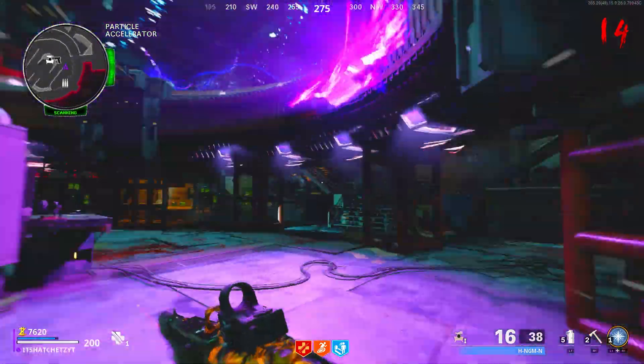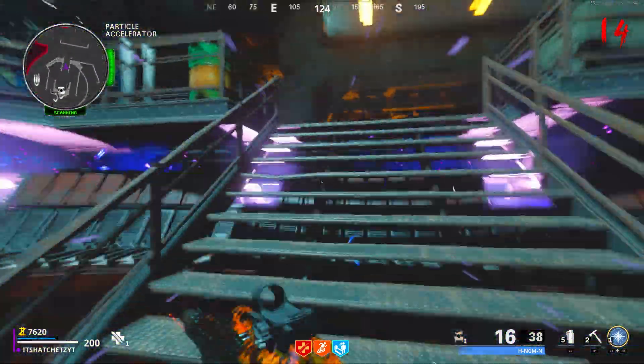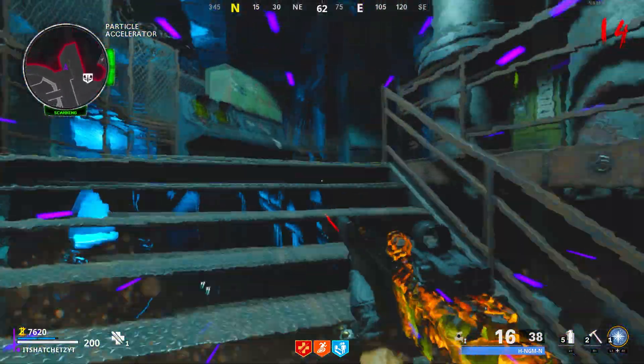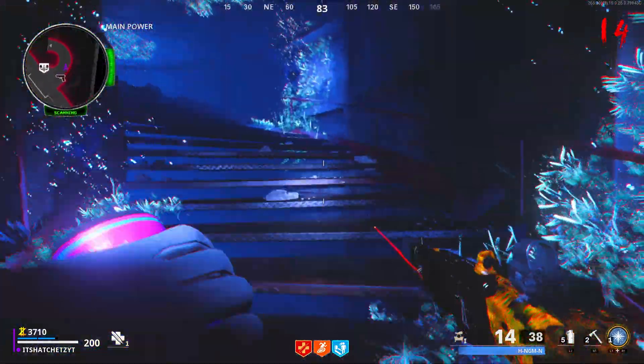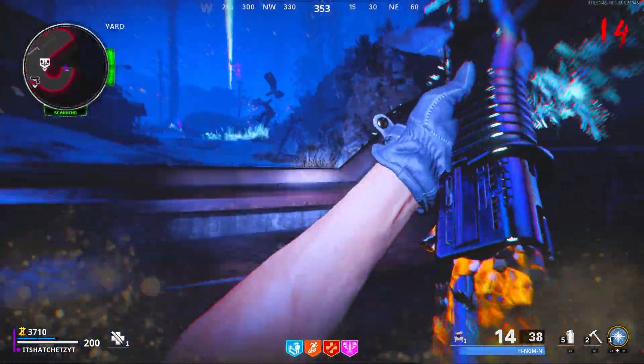As you progress through the rounds you have a higher chance of getting the Ray Gun, and I found that after round 40 you have the highest chance. It's basically a skill-based matchmaking thing where the game knows it's more difficult, so you'll spin mostly legendary weapons and your chances of getting the Ray Gun are way higher.